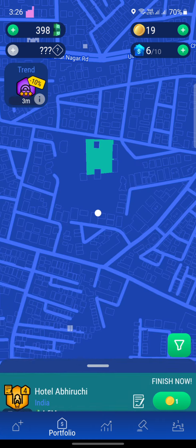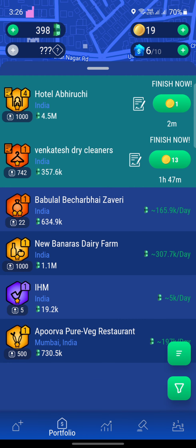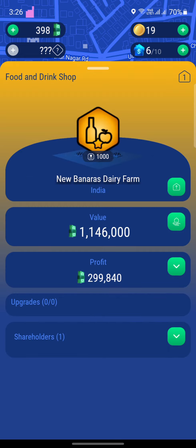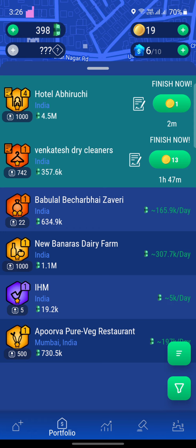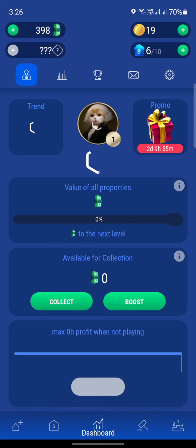Right now, the most expensive property that we own is 4.5 million — that's Hotel Abiruchi. All the other properties we own aren't even in the millions. Maybe this new Banaras Dairy Farm is 1 million, and if I have to upgrade it, it's going to cost me 1.3 million, which we don't have right now. We only have $398 left.